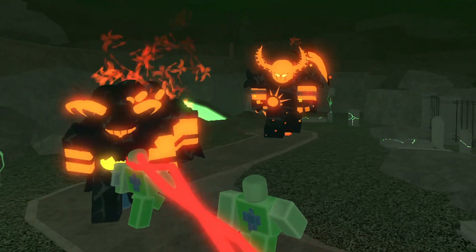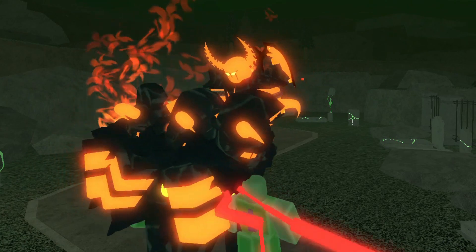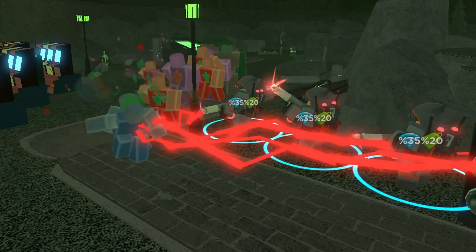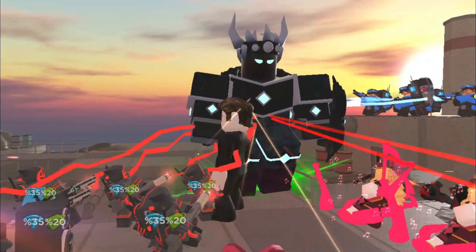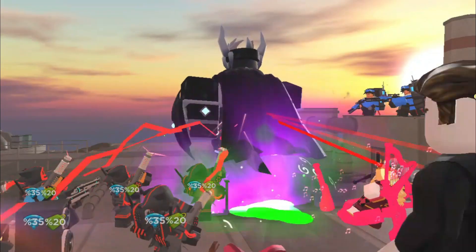On Wave 26, I found Glitches, but I handled it well. Wave 28, Hazmats. On Wave 30, a Tank, which I thought was going to kill me, but it did not. Wave 35, I found an A-Posing Warden, which was funny. Wave 39, a Necromancer, but it got past and killed me one wave away from the Fallen King.